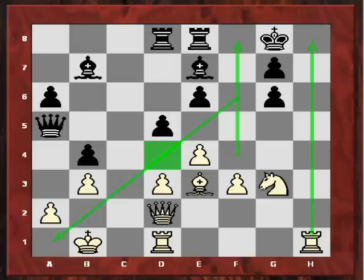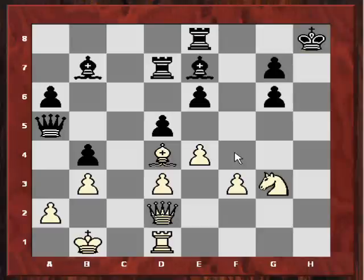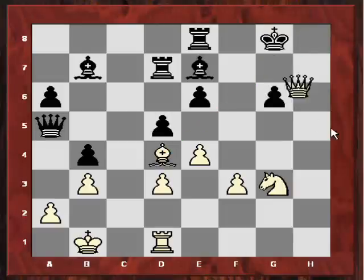The move that I played was Bd4. The immediate threat is Rh8 check, because if king takes h8, then Qh6 check, exploiting the pin which is now created on the g7 pawn, with mate next move. Let's demonstrate with a null move for black: Rh8, and then Qh6 — you can see that pin on the g-pawn with mate next move. That's a major threat black has to contend with.